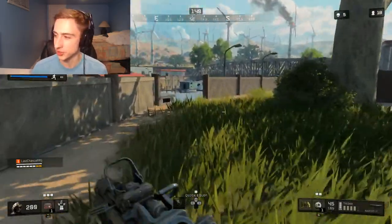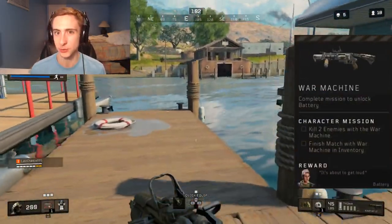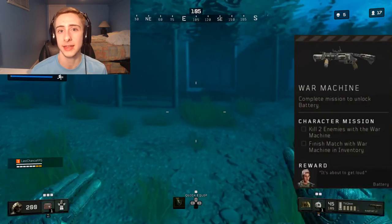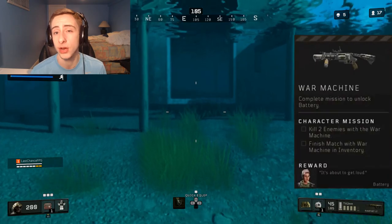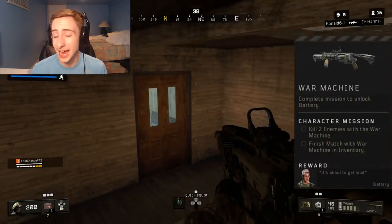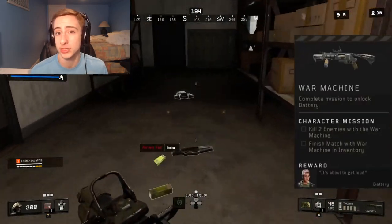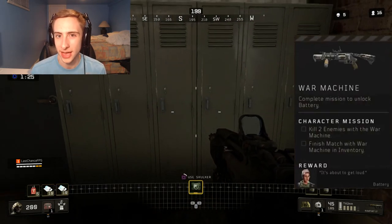The next specialist character is Battery, and the item you're looking for is the War Machine grenade launcher. The challenge requires killing two enemies with it and finishing the match with it in your inventory. The War Machine comes from supply drops but only has four shots and cannot be reloaded, so be very precise. Getting two kills with it isn't too difficult given how powerful it is — just scout for supply drops throughout the match and you'll unlock Battery without much trouble.